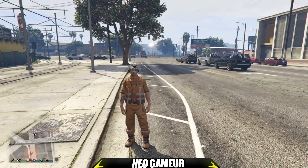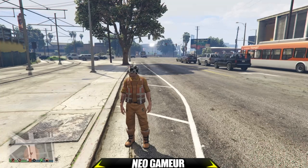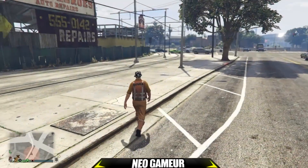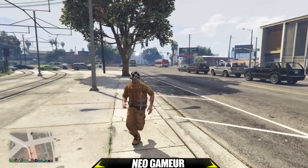Votre ami devra être en session sur invitation et devra lancer un travail de titan. Il faut vraiment qu'il lance l'activité, il ne faut pas qu'il reste dans l'accueil — il faut vraiment qu'il fasse lancer un travail de titan. Une fois tout ceci préparé, vous êtes prêt à commencer le glitch.